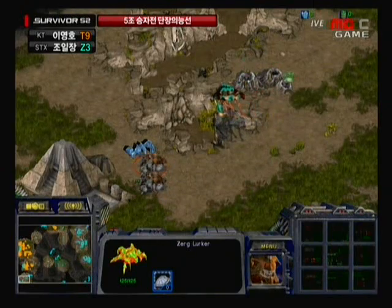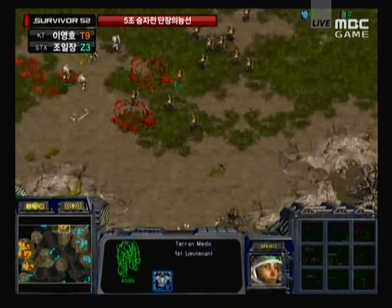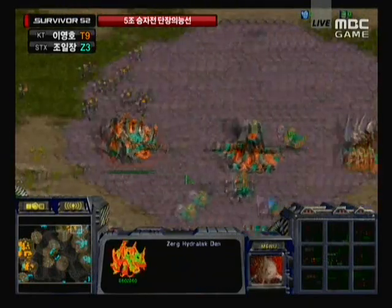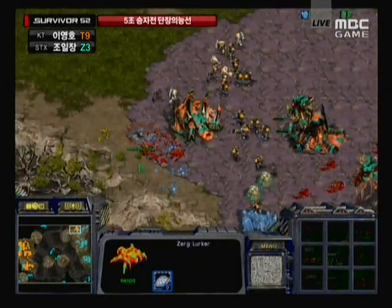It looks like a burrow push through here, trying to push those lurkers through that burrowed lane. They're going to open up that temple for a backdoor attack, but Flash running straight up to that upper right-hand corner, able to get a good comp set off, completely catching Hero out of position. It looks like he has nothing there to defend. A couple lurkers coming in from behind, but Flash is going to be able to absolutely wipe this base out.